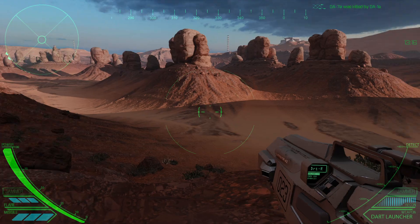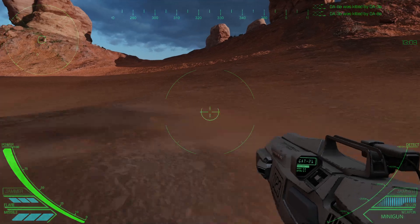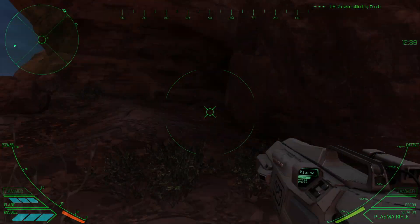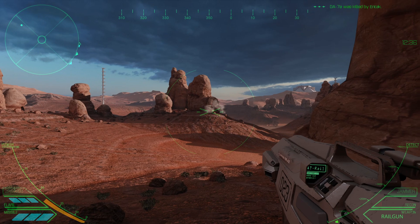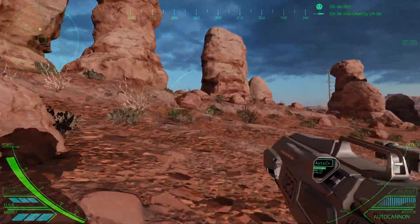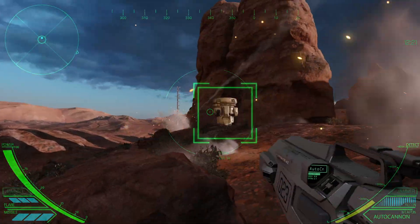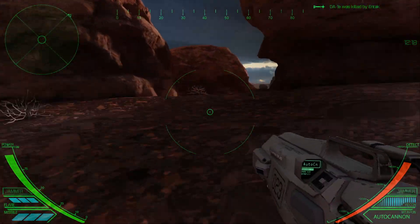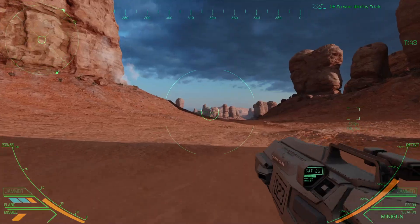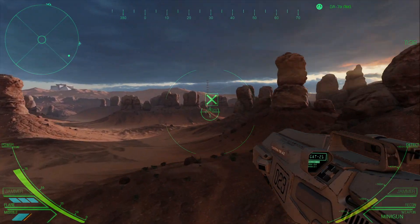I just ran into the wall. It says in the bottom: dart launcher, mini gun, rail gun, plasma rifle, laser. Let's try the plasma rifle out - that seems pretty cool. Got him! So is that my energy bar? There's a guy right here - what are they doing? They're just not even moving right now. He was trying to hide - he almost messed me up though. I like the dart launcher, I think it's pretty cool. The minigun's good too. The only ones I really like are the minigun and the dart launcher.